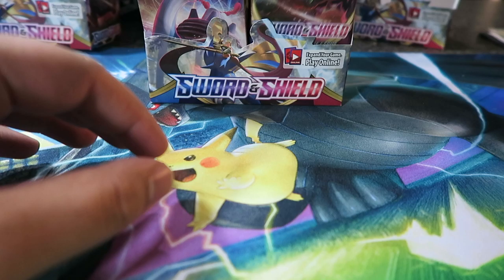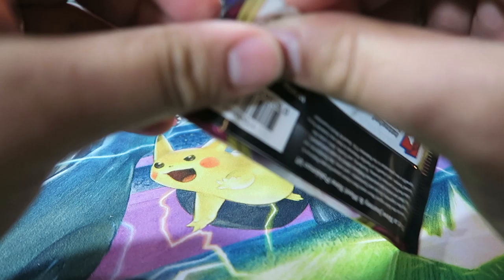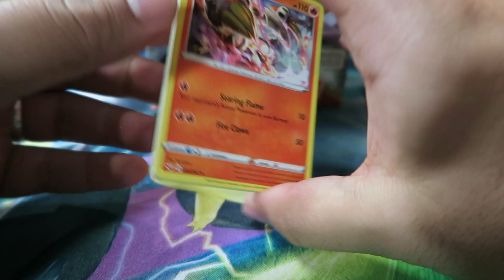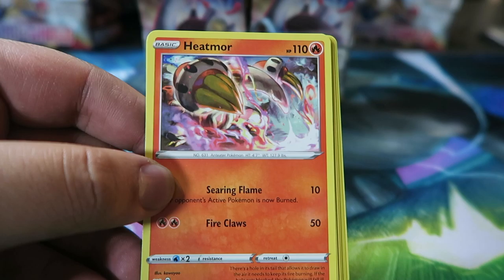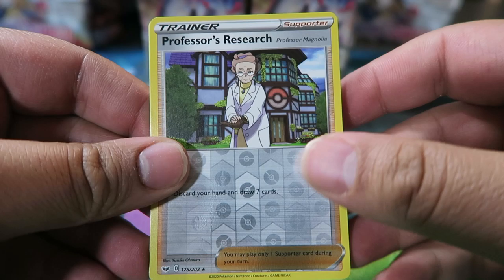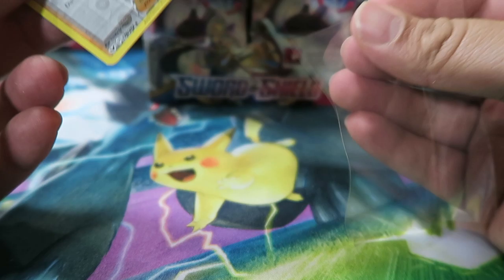Next pack. Other cards I still need: Marnie, Professor's Research, Quick Balls, Rare Candies — I'll take as many as I can get so we can build a bunch of decks. We got Darkness Energy, Heatmor, Galarian Corsola, Stunfisk, Hyper Potion, Nickit, Ball Toy, Chincho, Krabby, Mincino, Professor's Research Reverse — nice.